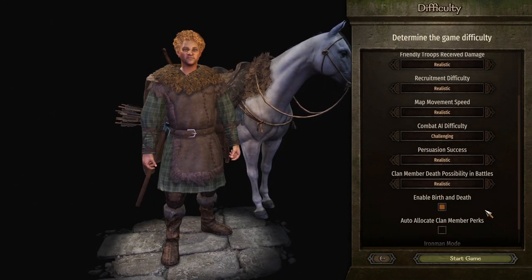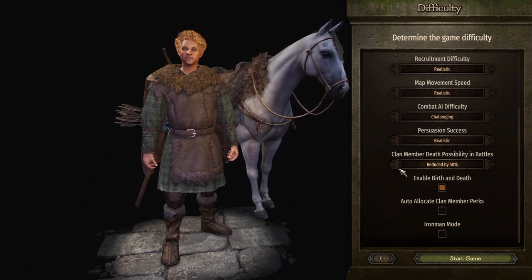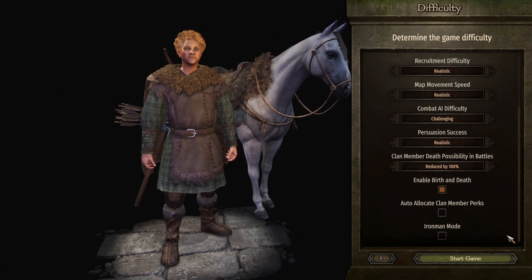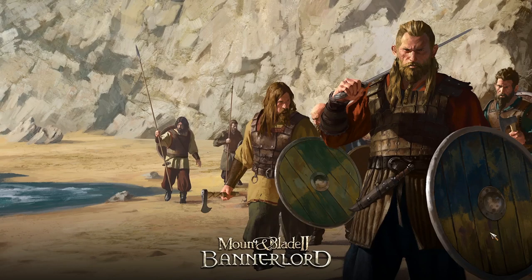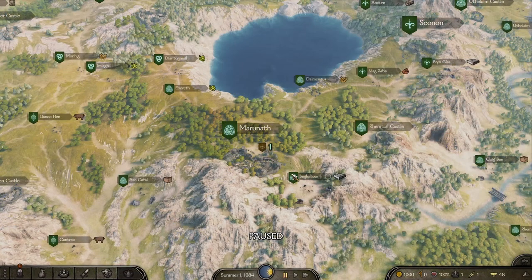I don't particularly want my clan members to die, so I'm going to drop that to off — it's a bit unrealistic but I don't want my clan members to die. Because we're going to be trying to find all of his people — you know, Friar Tuck, Alan-a-Dale, Maid Marian, and all that jazz.